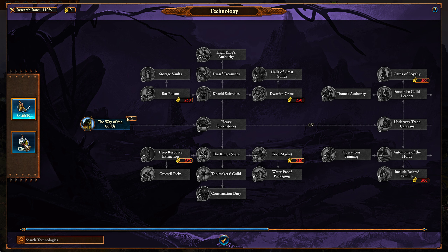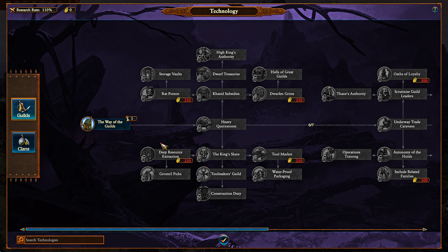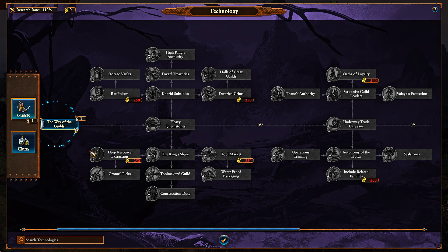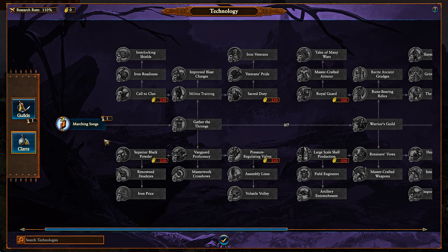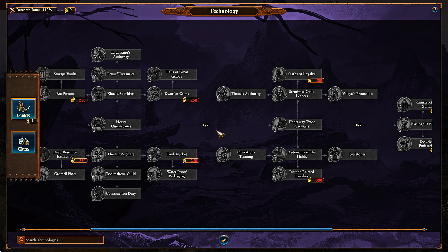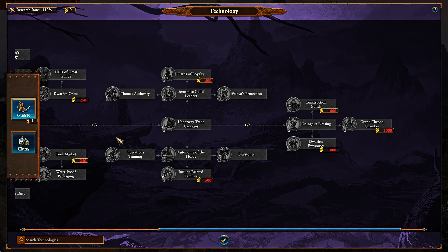You've got two major tabs: Guilds or Clans. Both of these have certain research that requires Oathgold. For both trees, you have an initial tier unlocked with one initial research — either Marching Songs or the Way of the Guild. Then Tier 2, which requires seven pieces of research, and Tier 3, the final tier, which requires five additional pieces from Tier 2. That is how things are unlocked.